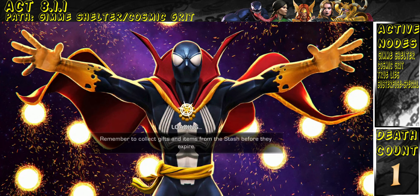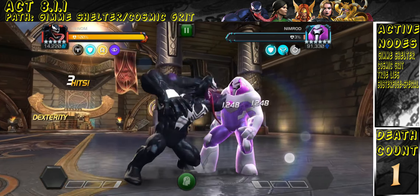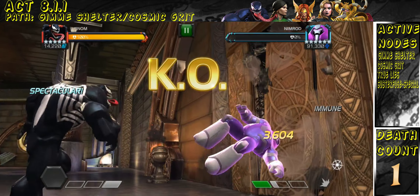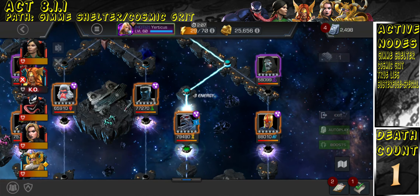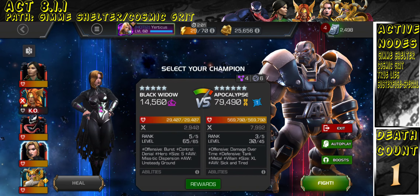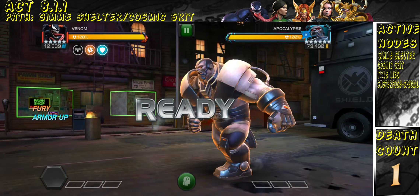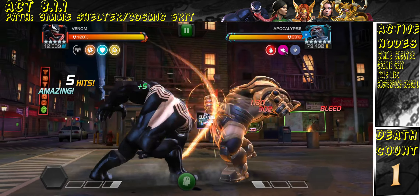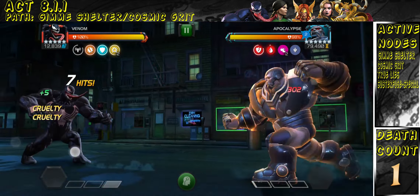I finish Nimrod with Venom because he's below 15% health, which triggers Venom's damage boost. Not that it really matters — he's got 3% health left; anyone could have finished it. Groot with all those aptitude buffs, those 4k crits would go crazy. Now onto Apocalypse, and I'm taking Venom again. His bleeds are gonna get stopped by Apocalypse, but he's my second-best option for Cosmic Grit on this team.